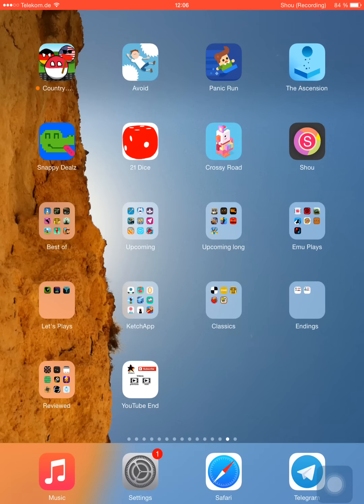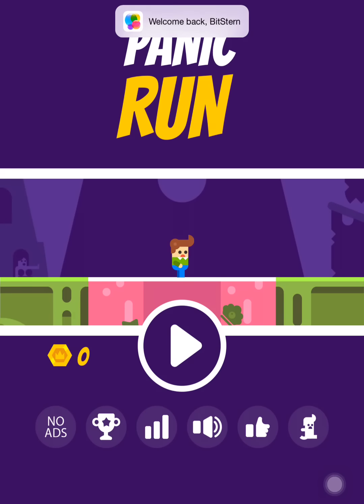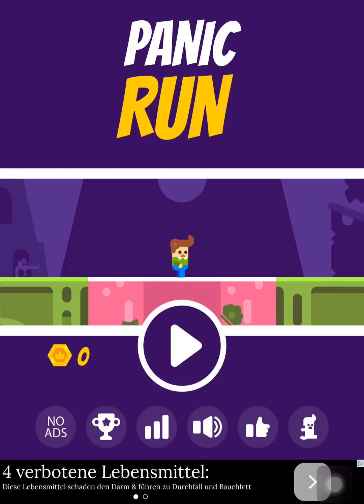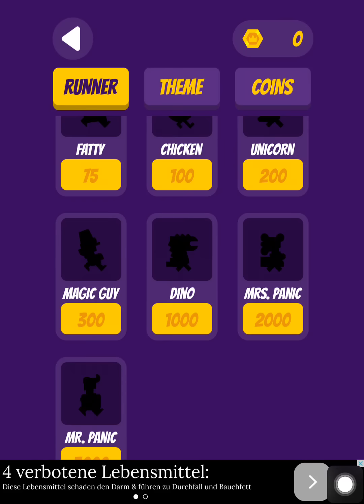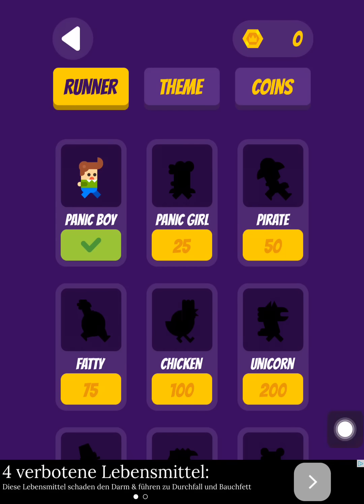Now we have another game called Panic Run. It's developed by ATP Creative, and the description says: run around panicking as obstacles fall from above to hit you. Your platform will move up and down, making it easier and harder to avoid the obstacles. We're playing this character, and there might be other characters to unlock too — Panic Girl, Pirate, Fatty Chicken, and so on.